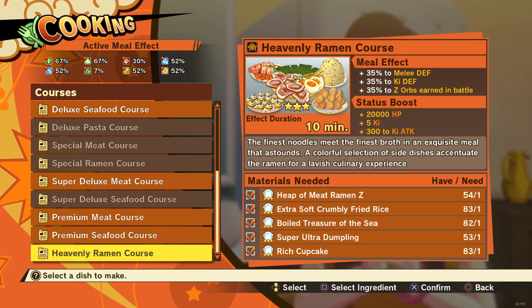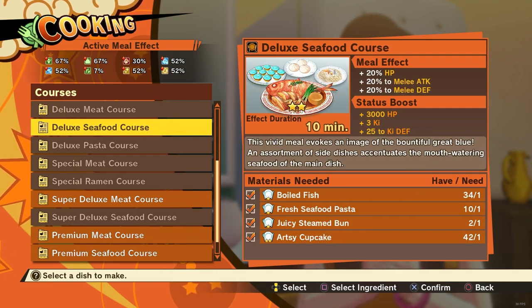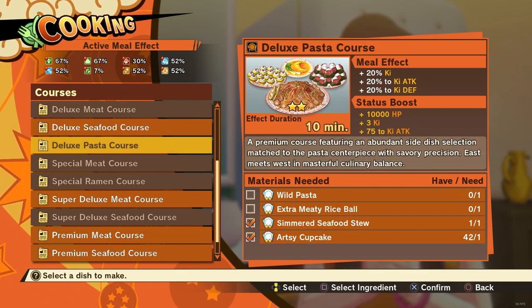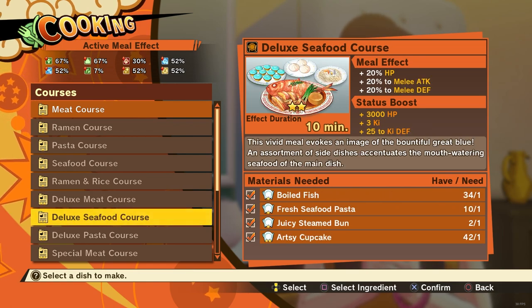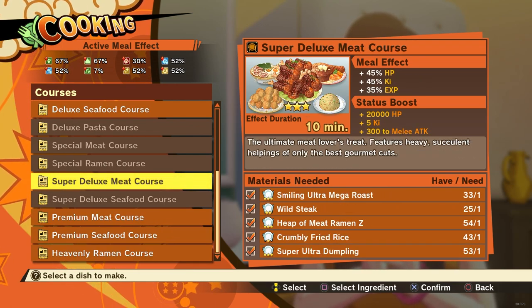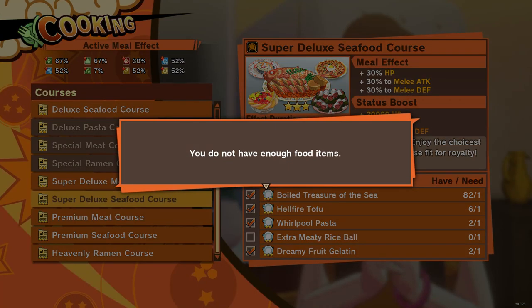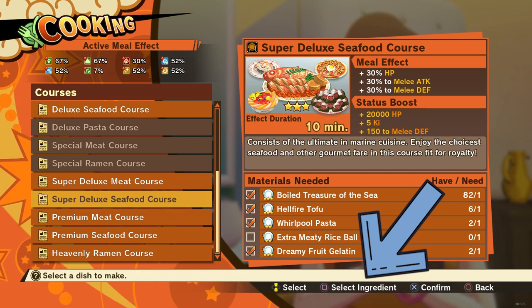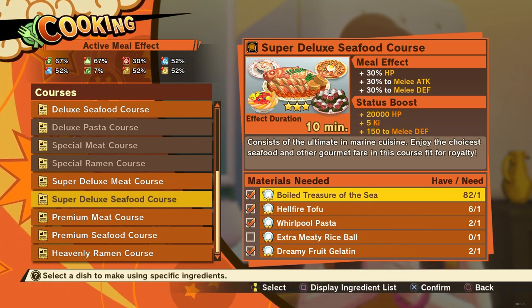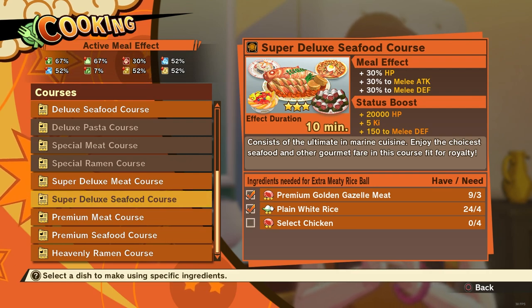As you're scrolling through the list of recipes, you'll notice that some are highlighted orange and some are a darker brown. The ones highlighted orange indicate that you have all the materials needed to cook that full course meal. The ones that are brown mean you are missing some ingredients. If you select one of the brown full course meals and attempt to cook it, you will get a warning stating you do not have enough food items. You can check what ingredients you are missing by pressing the select ingredient button, which lets you scroll through the materials needed list. Select the material with the empty checkbox and press the select ingredient button a second time to view which ingredients are missing.